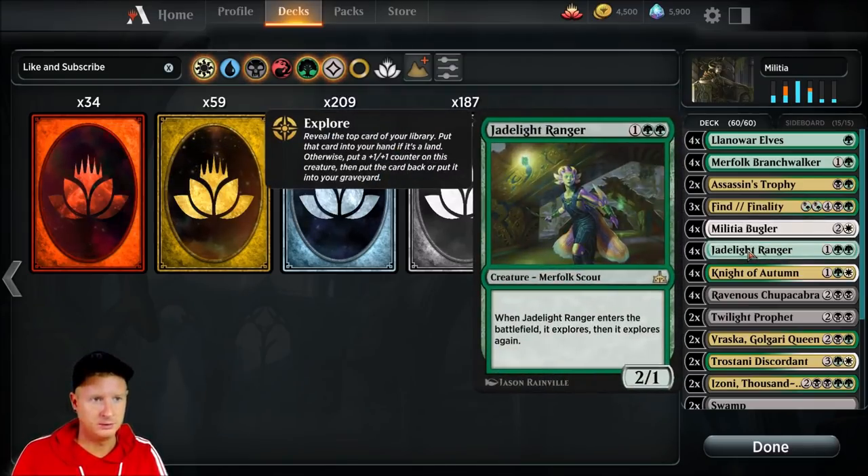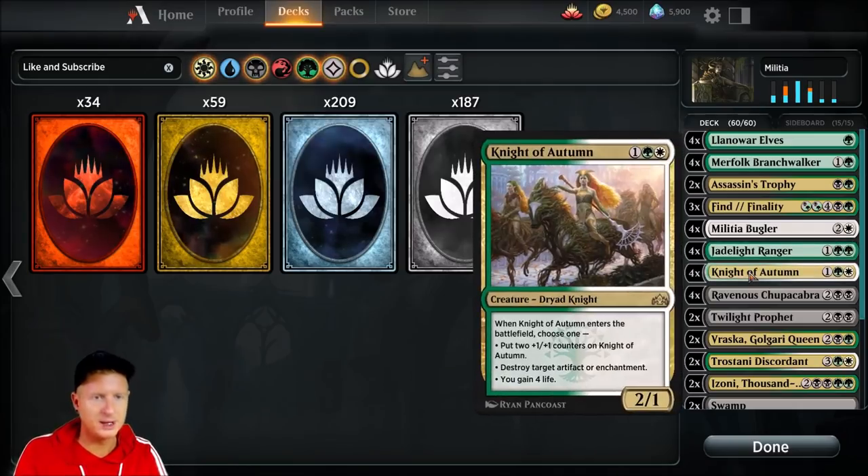Four copies of Militia Bugler. Four copies of Jadelight Ranger — as you know, the explore ability is great, and we are running four of these. If you're running a green deck you're almost always going to run Jadelight Ranger. It's a very powerful card.